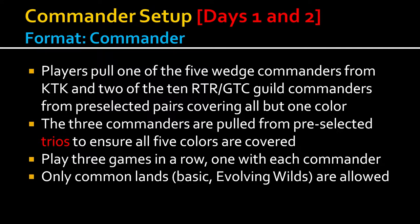Anyway, the setup — the first video in this playlist explains it — is that we give the four theoretical players, my three imaginary friends and myself, one of the five wedge commanders from Khans of Tarkir and two of the ten Return to Ravnica guild commanders. You select the pair, lay them all out, and they're only using common lands for the decks.